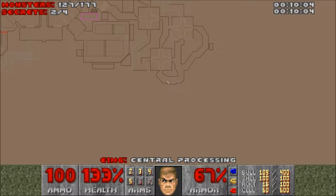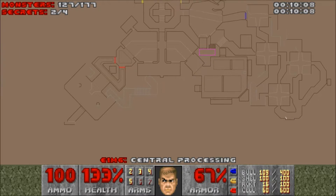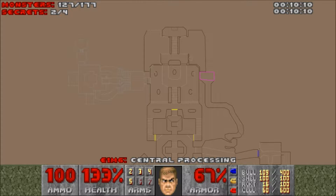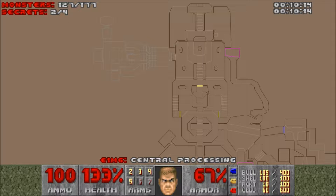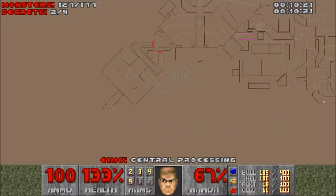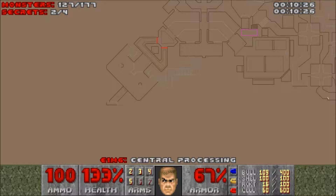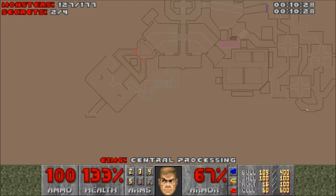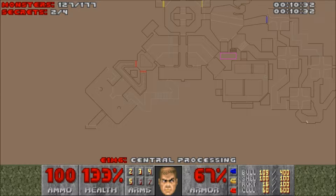If you're new to Doom, let me quickly explain how this works. I now have the entire map, and the lines that are a bit more bluish — a bit more white — these are not really colored in, which means that I haven't been there yet. So as you can see, it looks like down to the left I might have missed something over there. So let's go there first, shall we.